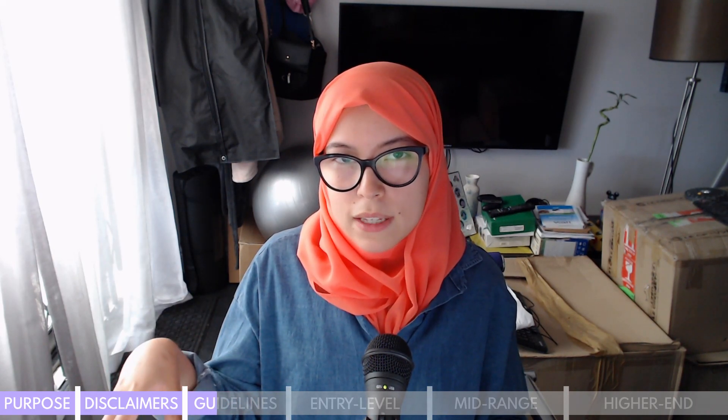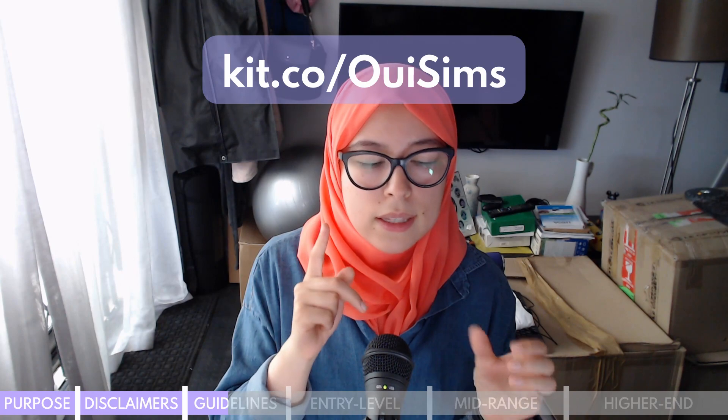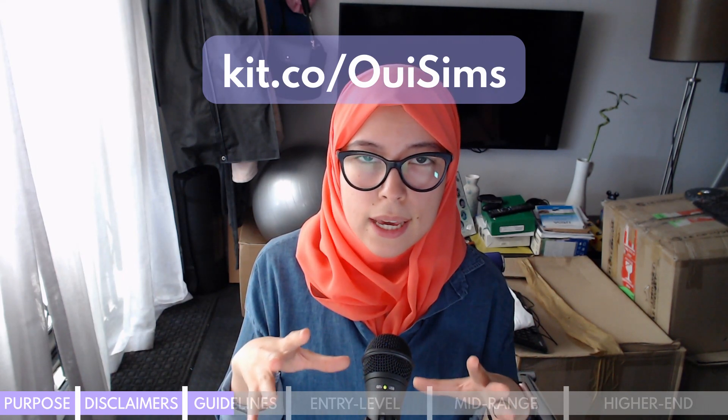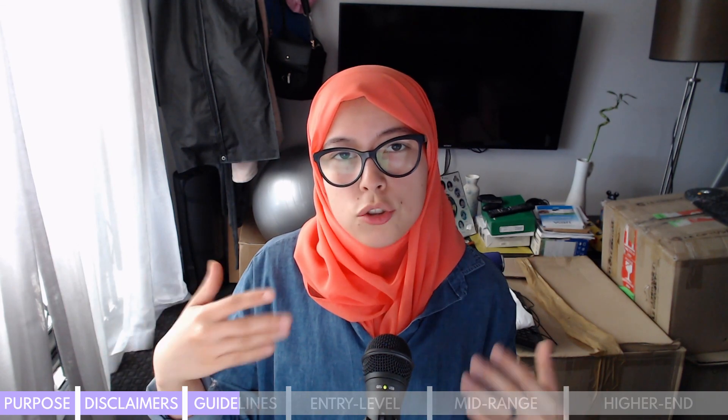I'm aware that The Sims across its different generations — 1, 2, 3, 4 — have CD versions as well as digital downloads. In modern PC building it's pretty rare to come across a computer with an optical drive, which is basically the CD drive. If you did want one, that would just be a little drive you plug in via USB for any games you wanted to use CDs for. If you want a link to all of these parts in the same place, I've created three kits on kit.co with the entry level, mid-range, and higher end builds. I also have Amazon affiliate links, which means that at no charge to you I get a small commission should you purchase something using that link.